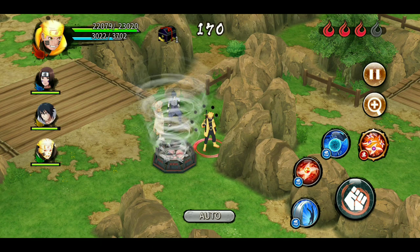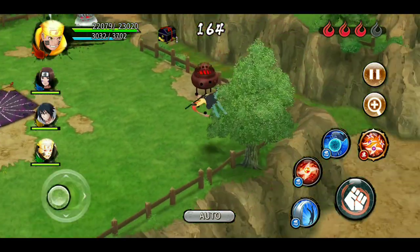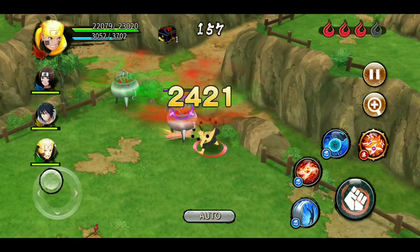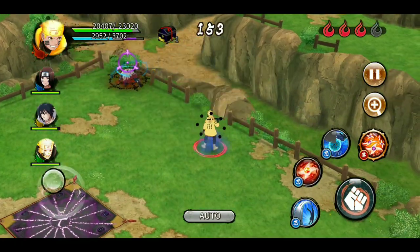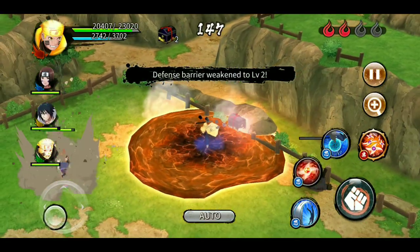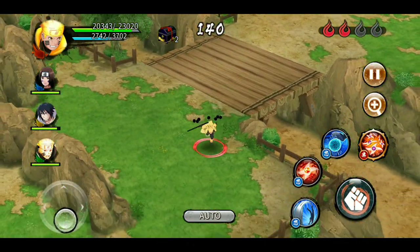Rin comes back and I'm not confused, which is a good sign. I quickly destroy the target. The enemy is sealed — pretty good. I don't have to worry about anything; he's done.